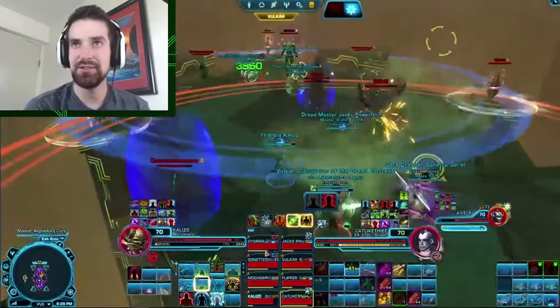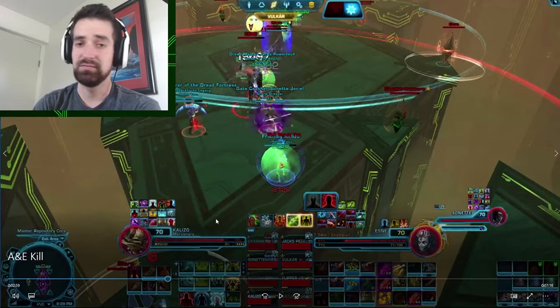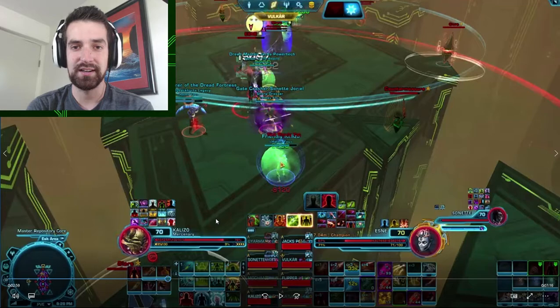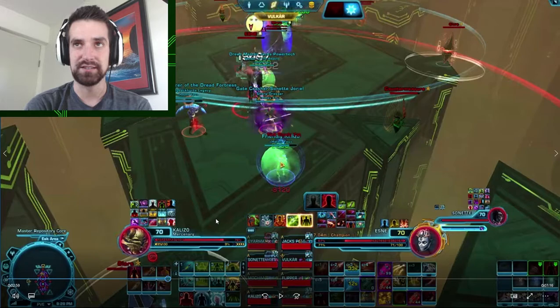We're getting into phase two, and this is the part where it gets more interesting for unification beams on the healers. A lot of groups I've noticed — wherever the unification beams go, someone just deals with it. For us, damage was important, and making sure the DPS have 100% uptime is very important. Healers, as long as we're not getting stacks from the countermeasures, we can heal through this fight. And if we can take care of the unification beams for everybody, it makes everything a whole lot easier. This is a fight where if you do it right, healers can make a huge difference on how well the group performs.